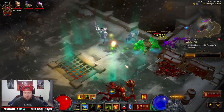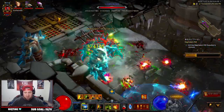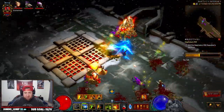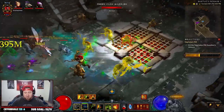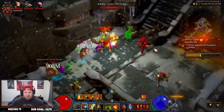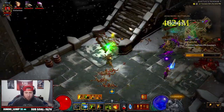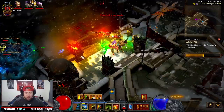You can see as we run by it auto-casts. A lot of times I feel like I'm going too fast for my pets to keep up, but you can see the Locust Swarm being auto-cast on everything, which is fantastic. The Gargantuans do all the work for you, which is great.